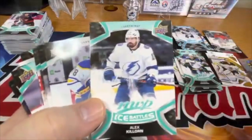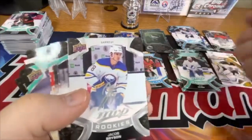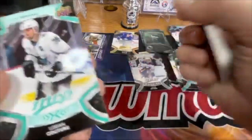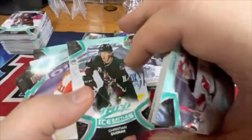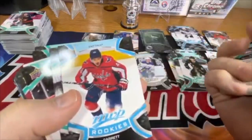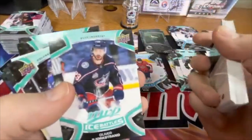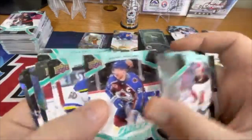Ice Battles Alex Killorn — that's just the regular base version. There's a rookie silver — Jacob Bryson. Ice Battles Christian Dvorak. And then we got a rookie blue of Garrett Pilon. Ice Battles of Oliver Bjorkstrand. Gabriel Landeskog.